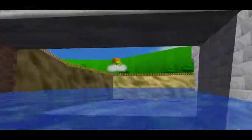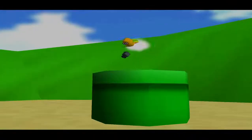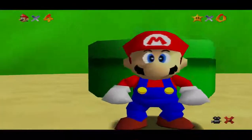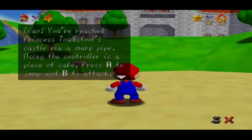And this guy right here with the little camera, that is a Lakitu. And coming out of the warp pipe is, guess who? Mario. Main character of the game.